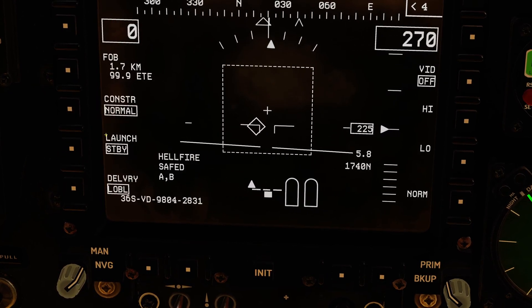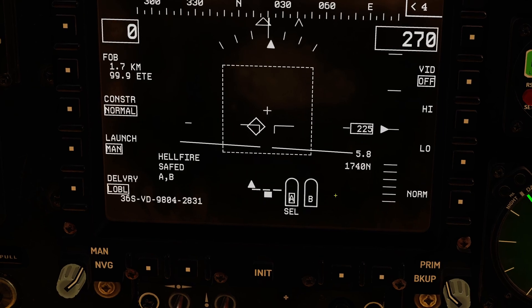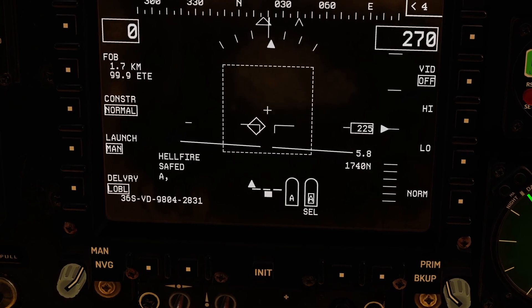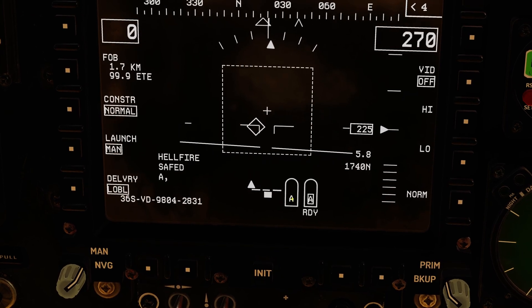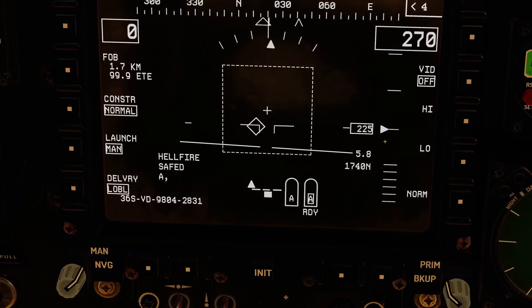We're going to want to move from standby into one of the actual normal launch modes. If we go into manual, you'll see that we have two Hellfires set up currently to use code A and then code B. After a short delay, the missile showed ready — it's been powered and it's up and running normally. I could press the missile step button and it would move me to the other one. After a short delay it should indicate ready. Both are now showing code A — they will always load whatever code has been set in the MMS. So in manual mode, I can select which missile I want to fire.